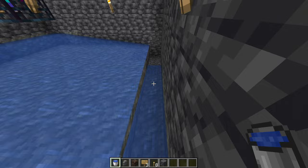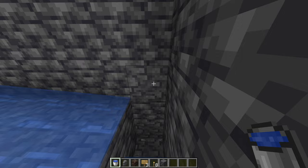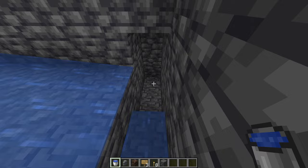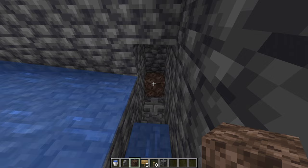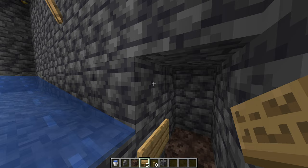Break this block, then dig two more blocks forward — three blocks long — so it should look like this. Leave this block just how it is, dig down this block, and place a wall of any kind. Then right here, place your block of soul sand — we're going to create a little bubble elevator here. On this block, place one sign, and on this block, place another sign, so it should look just like this.